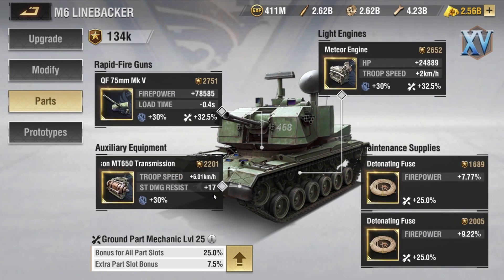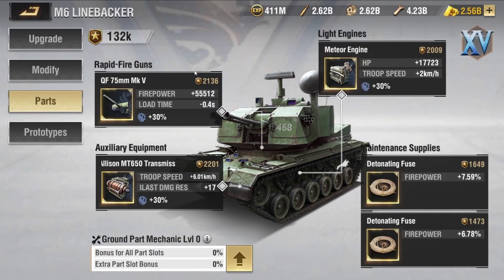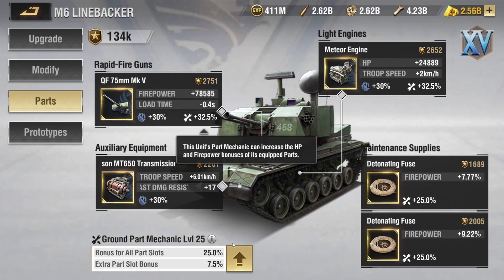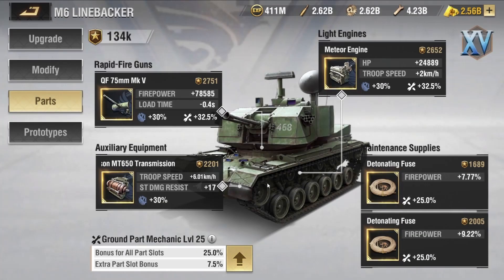Now we've talked about what the system is and compared it to other units that don't have the system. If you take a look at these units, the firepower difference is significant between a unit with the Parts Mechanics System and one without it, just because of the bonuses granted by this system. This shows how important this system truly is.